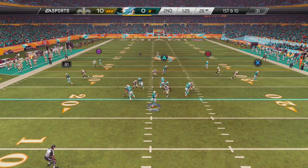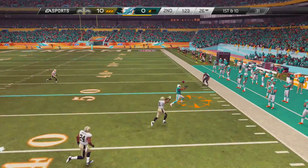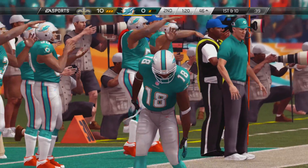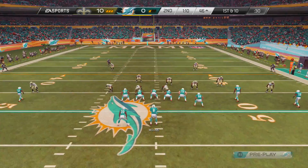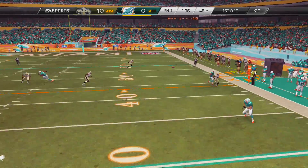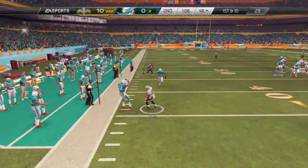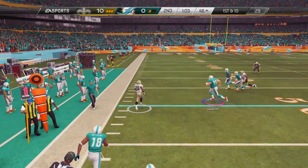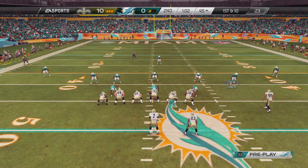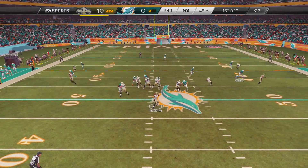With one minute left in the second quarter, we're trying to score before halftime. He finds his man Matthews on the corner route, setting up first and 10 from about the 46-yard line. On the next play we try the same route again but get a completely different result — this is picked off. He has a little bit of room to run and brings this into Dolphin territory. Now everything has changed.